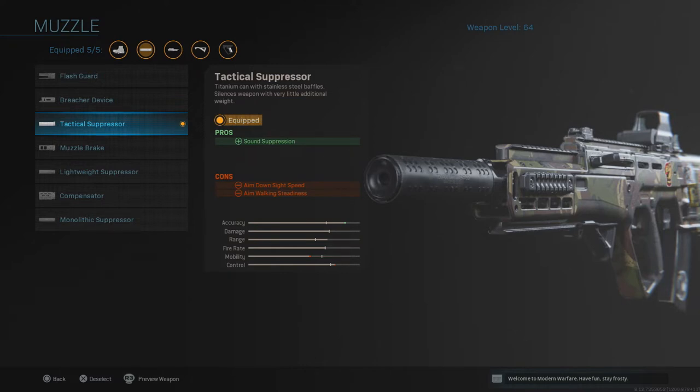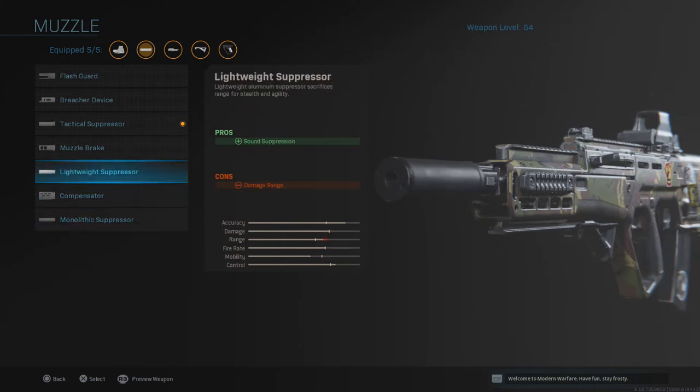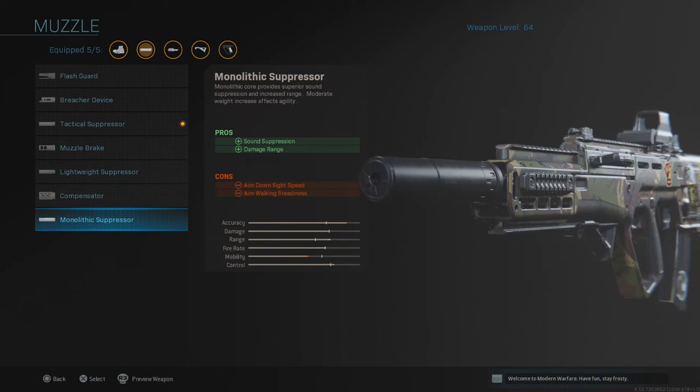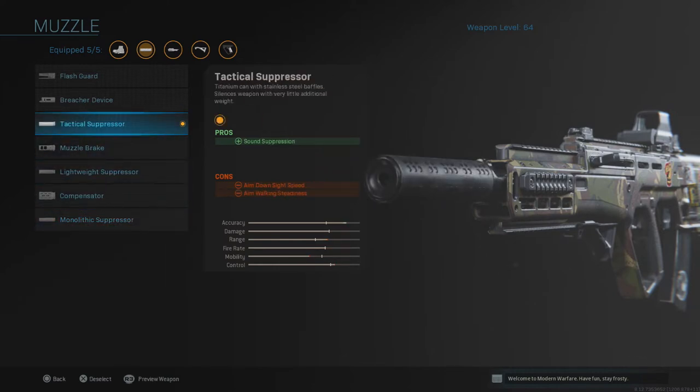I know some of you have questions — why not the monolithic or the lightweight suppressor? Never install the lightweight suppressor unless you're holding an SMG or playing Shipment, because it lowers your damage range, meaning your damage won't be full on impact. The monolithic makes the gun react too slowly — it'll act like an LMG. So keep the Tactical Suppressor to maintain speed and stealth.